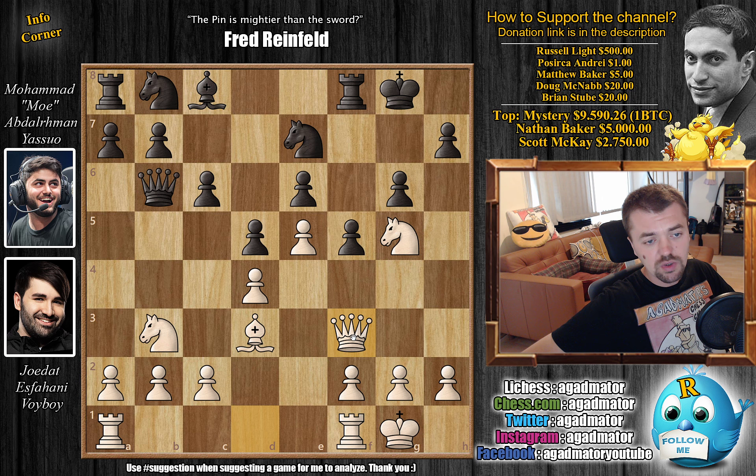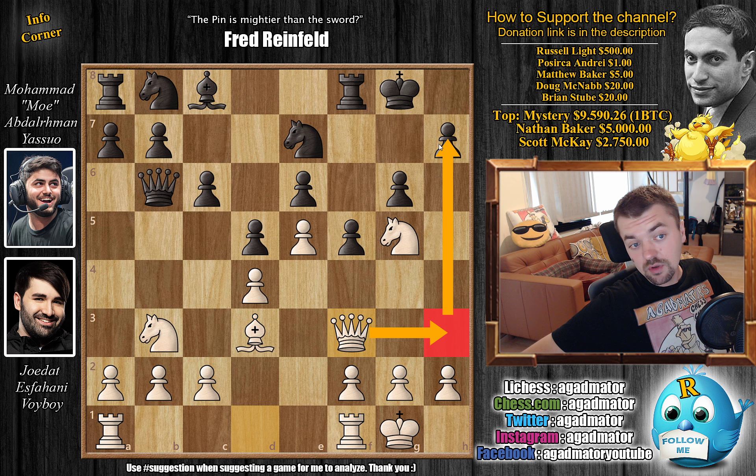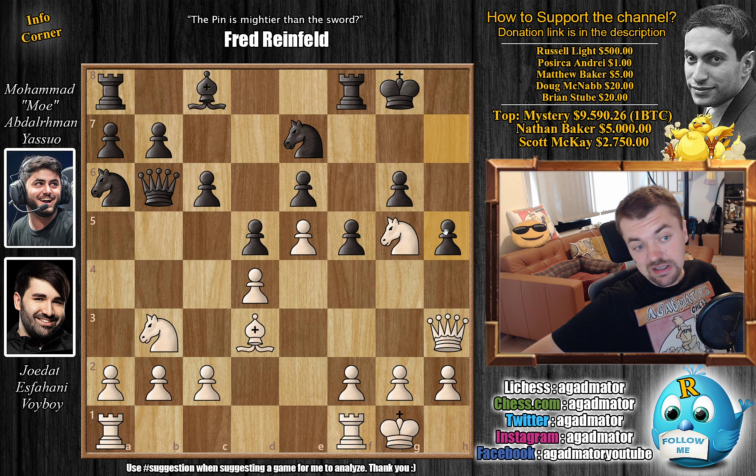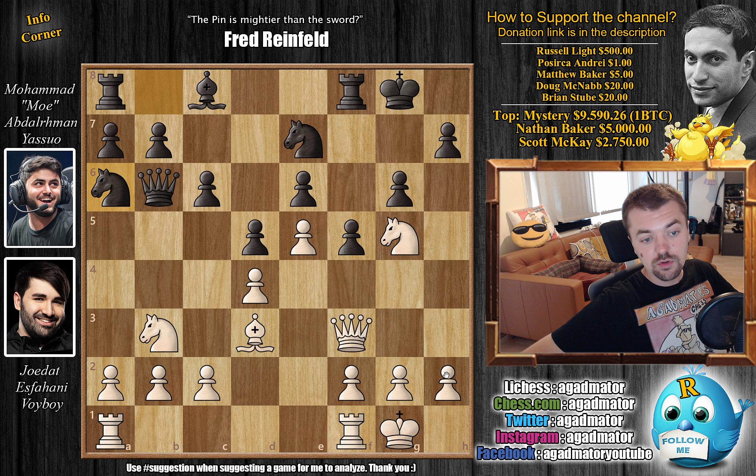Voiboy continues developing with Queen to F3, with ideas of Queen H3 and going for Queen captures on H7 checkmate. Yasuo goes Knight to A6 — he's not afraid of any Kingside threats, adds more pressure to C5, and probably wants to play Bishop here, Rook here, and execute the C5 idea. While you can go Queen to H3 right away after H5, it's not all that clear how to break through in a rapid game. Voiboy goes for the more straightforward approach with H4, wanting to play H5 and bust open the position.